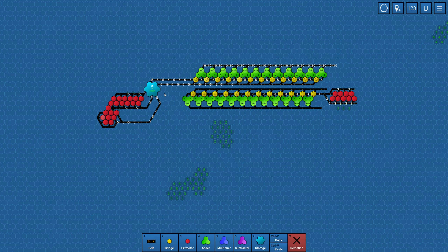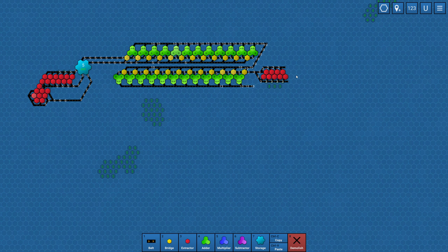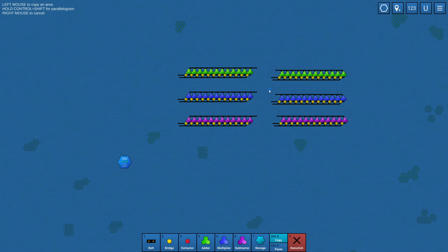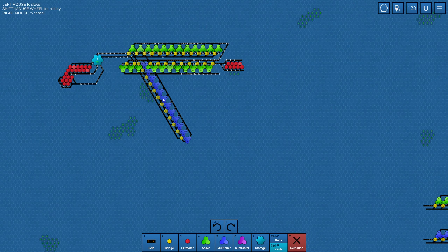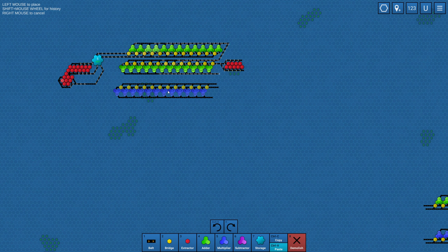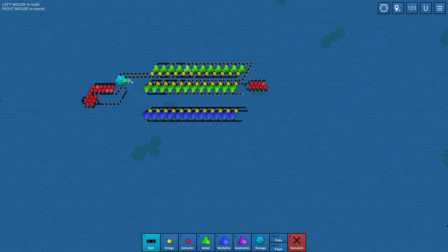Alright, that looks like it's going to work for us. We're making tens — I'm going to haul those down this way. Ten plus 3 is going to make us 13. Perfect. Then we want to take the 13s, times them by 5. Something like this should probably work — am I able to take another row of fives out of here, or is that too much? That might be asking too much.